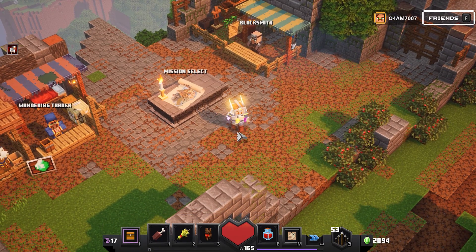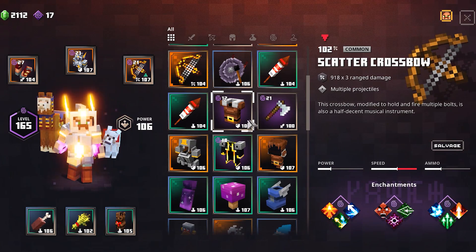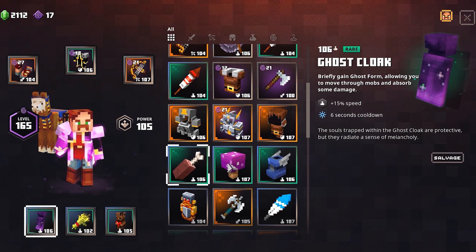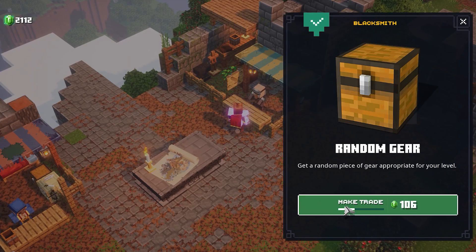In total we have over 2000 emeralds, which is really nice. Right now you will be able to buy some new items from the blacksmith or from the trader, whatever you choose. But for artifacts I definitely recommend doing some speedruns because they are so pricey.